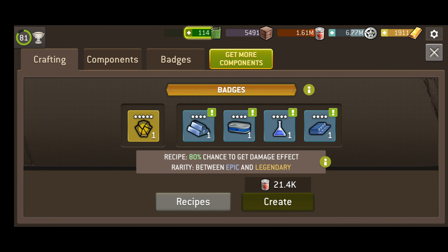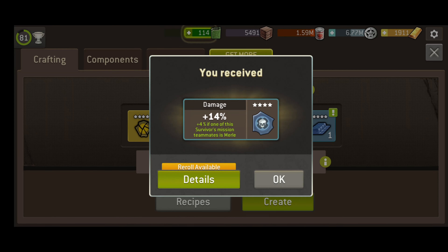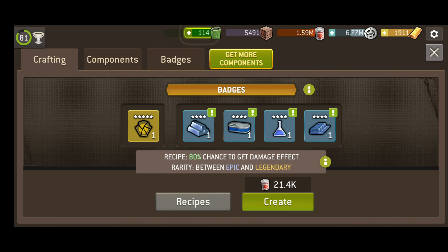Once you've got everything filled in, click create. You'll use a meager amount of resources and voila, a badge is crafted. There's always a little luck involved, so there's a slight chance that the effect and rarity won't be exactly as expected, but use higher quality components and follow the exact recipe and the chances are greater that you will get what you're after.